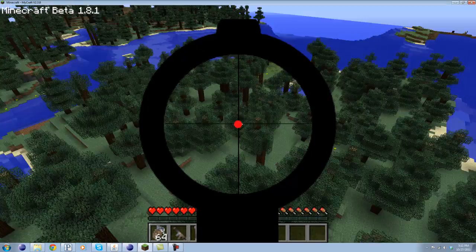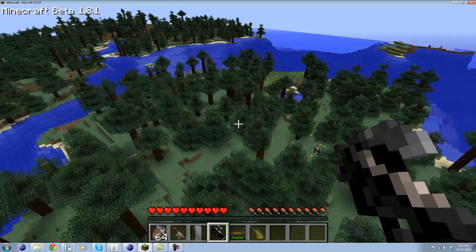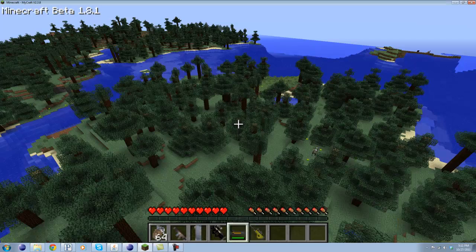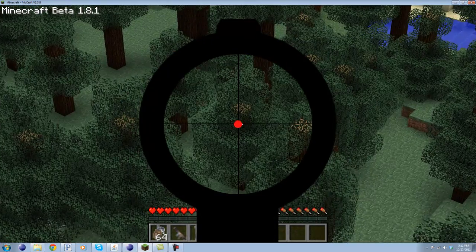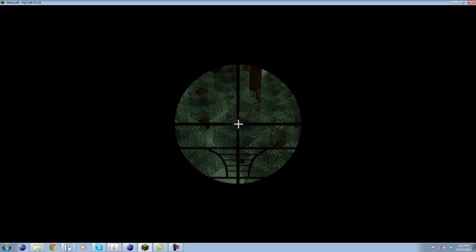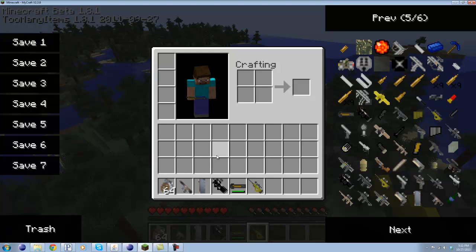So this is the ACOG, and to show you the comparison between ACOG and sniper rifle — Sniper, ACOG — the ACOG only zooms in half as far, but you still have peripheral vision. With the sniper it zooms in a lot farther, but you don't get peripheral vision.